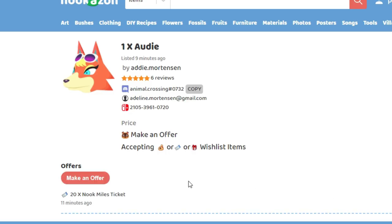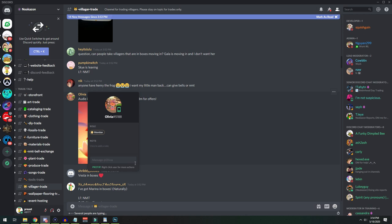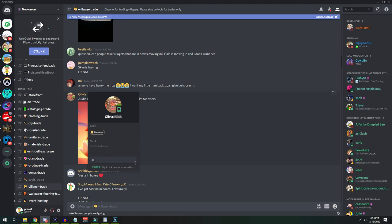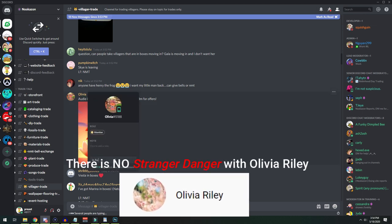So I canceled my request on the website and then went over to Discord and started a private conversation with this person. I didn't have to add them as a friend or anything — I just clicked on their name and started the conversation. This person was awesome, by the way. She was really easy to work with and made this entire experience something that I'd really recommend to others.